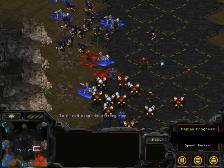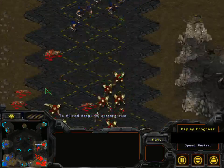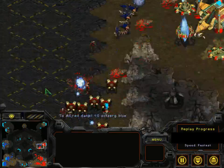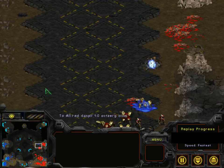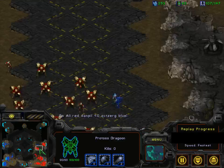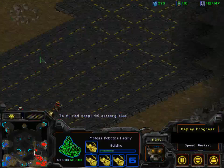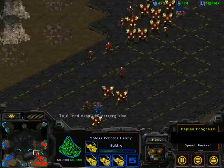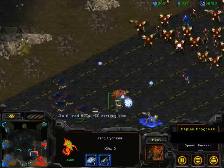Dragoons are super important because they cost a lot of gas — fifty gas each — and since you need all the gas for High Templar, DTs, or Reavers in the late game, you don't want to spend further gas replenishing your Dragoon count. Oxerg is moving in with a few Lurkers in the army and Danpil doesn't appear to have an Observer. Good storm on the Hydralisks and Oxerg is able to cut Danpil off from his third base — but Oxerg is pushed back. A big storm wipes out all the Hydralisks. This attack has basically been stopped. The Observer and Robo are now out, halfway done.